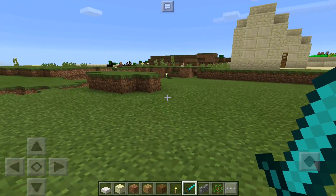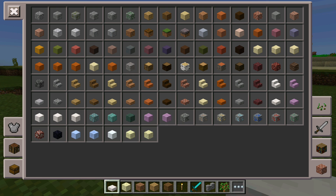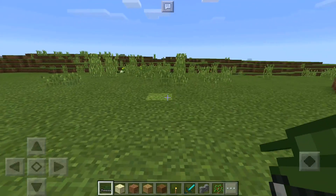You can find the tank by going to the creative inventory. It replaces the witch egg, so if you're in survival and you import this add-on, it will replace the witch — which is absolutely insane. As you can see right here, it says 'spawn witch' but it is actually a tank.